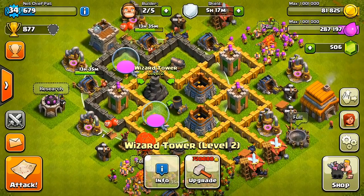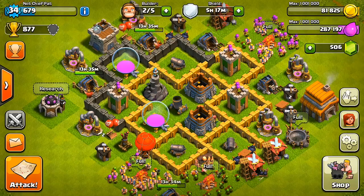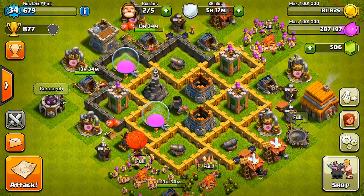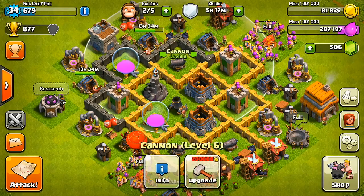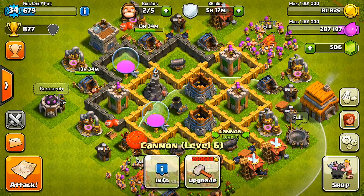The thing with your Wizard Tower is you really want it to protect your storages for when people drop goblins and barbarians to take all of your resources. I have my Wizard Tower covering three of my storages, only missing out on the gold one on the bottom right. That's worked out really well for people who've attacked with those types of troops.